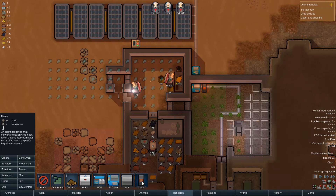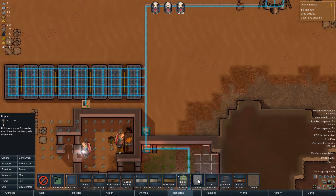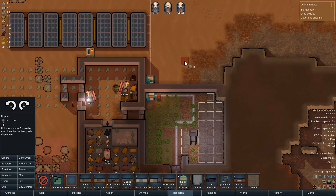65 steel for a heater. I've got all my main requirements though. The only thing I've not got is a nutrient dispenser — that's 90 steel — and a hopper's 15. Can I build a nutrient dispenser out of iron? Nope. Can I build that hopper out of iron? No.